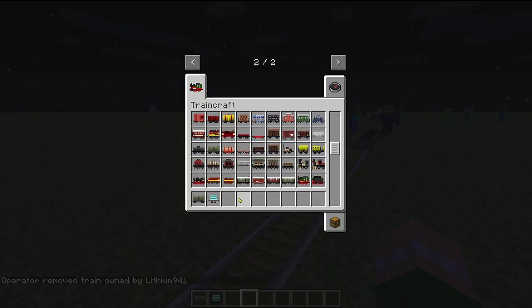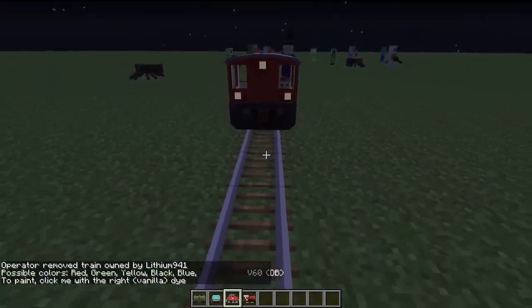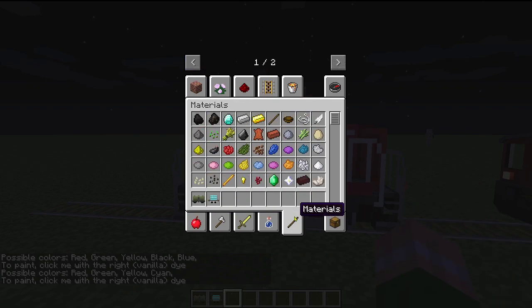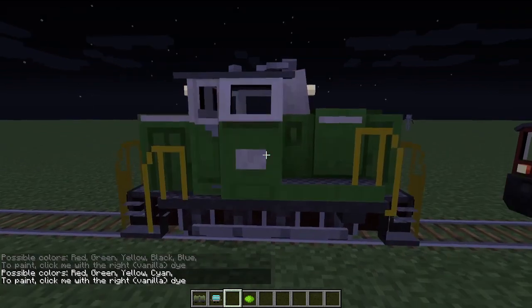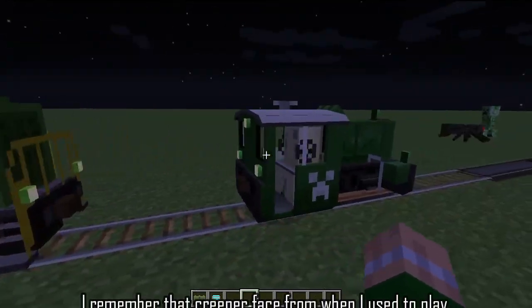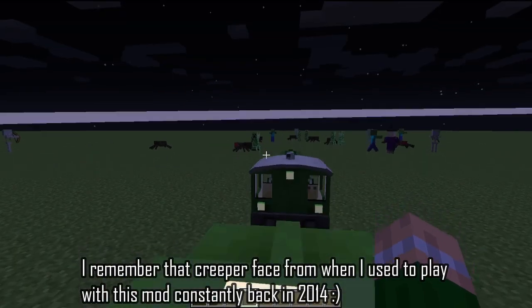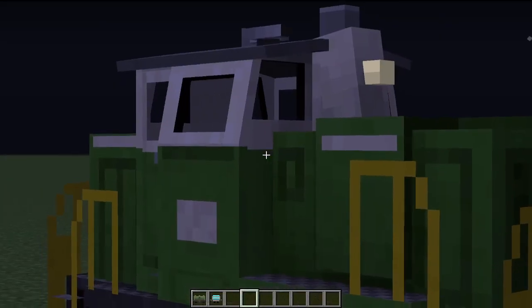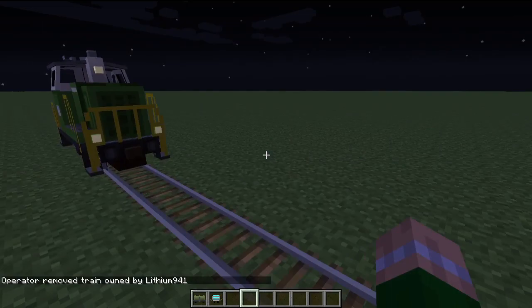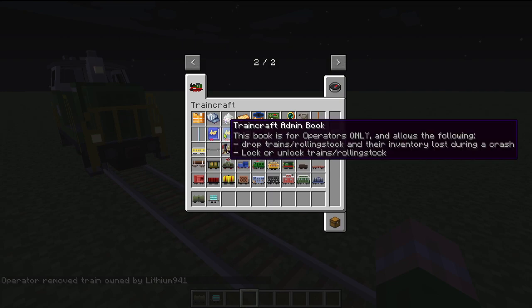I have not seen this train for so long - these two. I think it's this one that I really liked because you can paint it green. I forgot which shade of green but it's like - oh it's got a little creeper face on it! I think this is the one I really liked because of its color. It also has its own unique horn, although the horn kind of cuts in and cuts back out. Whoa - admin book!